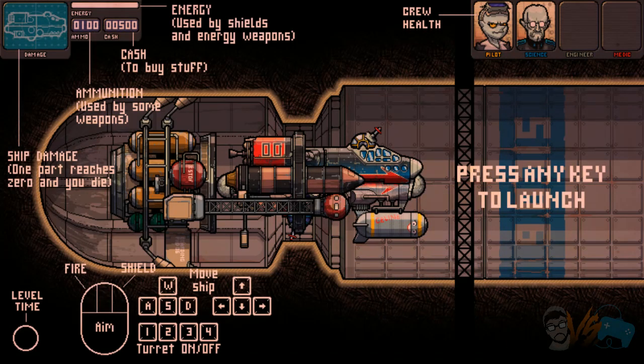I don't know what's happening. Okay, here we go. Let's look at everything before I even touch anything. Let's start from the top right. We got our crew health, we got a pilot and a science. Looks like there's an engineer and a medic up there in the top left. Energy used by shields and energy weapons, they got ammo, cash. So the shield is defensive and offensive. There's damage, ship damage. One part reaches zero and you die. That's very important. On the bottom left: time, level, fire, shield, and aim. Ship move, and turrets: one, two, three, four, and off.